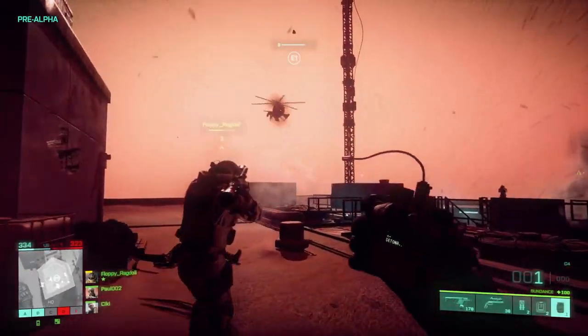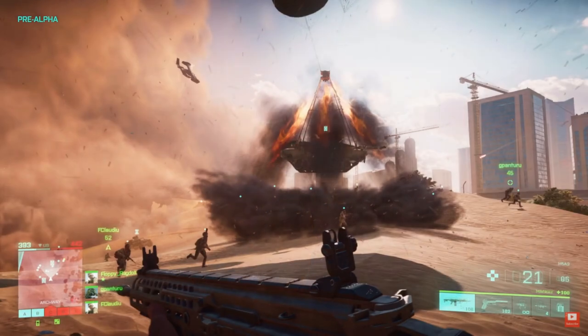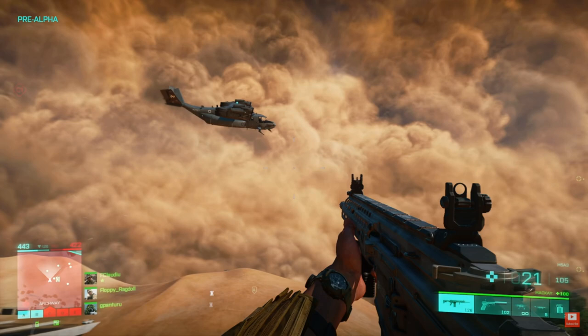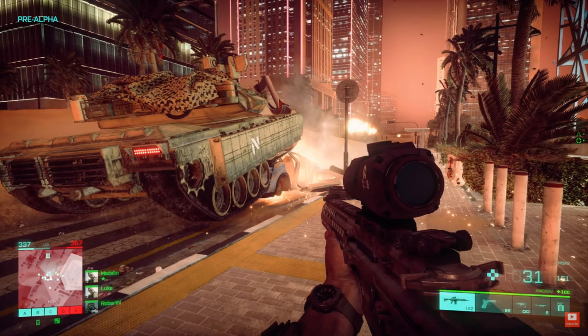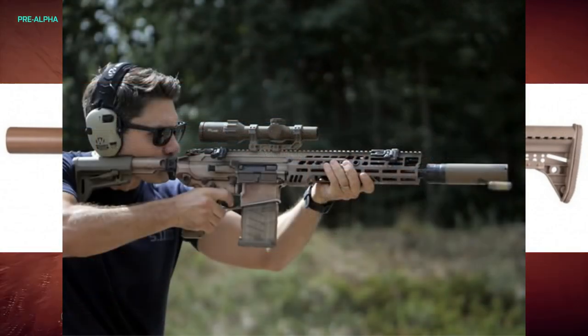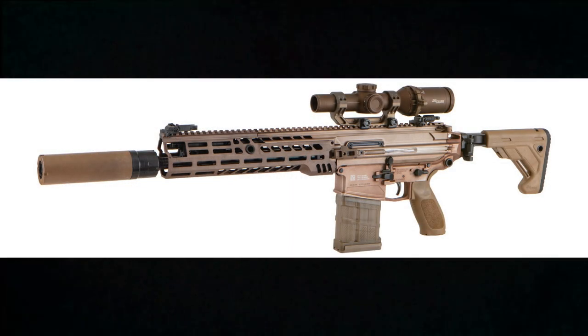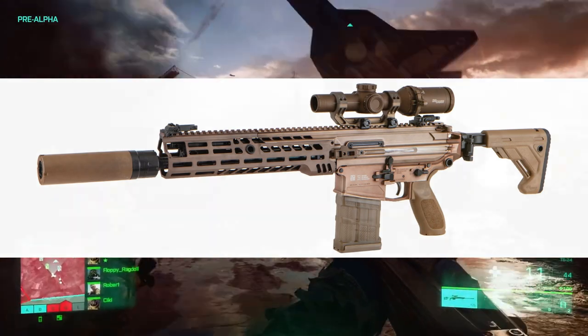Starting with assault rifles — the first one is the SIG MCX Spear, which in-game is called the M5A3. This is the new next-generation squad weapon chambered in 6.8x51mm. We see a couple of different shots of it on the Hourglass map in the desert, and as the storm rolls in we get shots of the Spear in the streets with what looks like an MVG optic and a vertical foregrip. The gameplay and some of the optics on there look really, really nice.